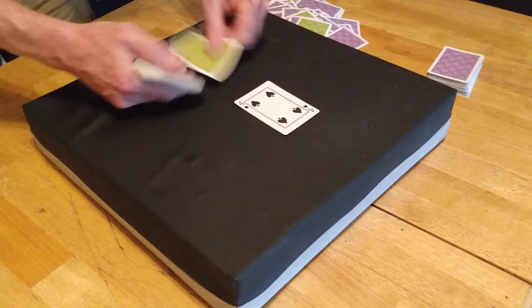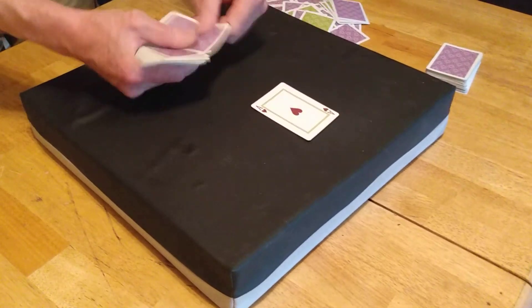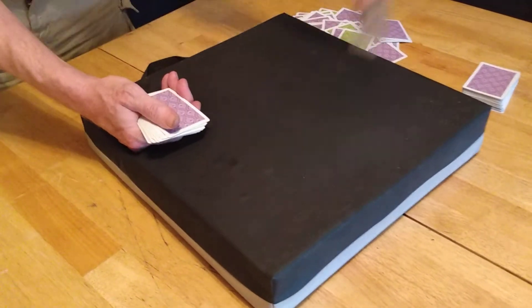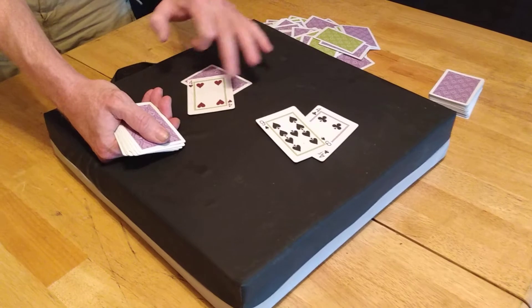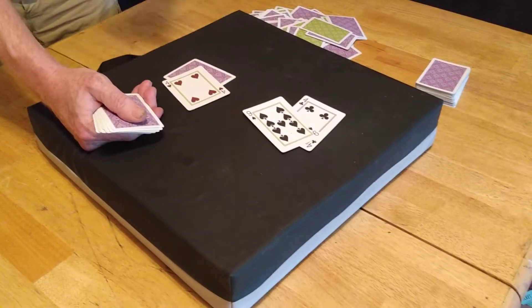That card just flew off. 11 — always double down with 11. Aces — always split aces. 13 against a four — if we hit 13, we could bust. We know the dealer has to hit, so let's let him bust.